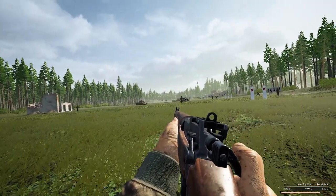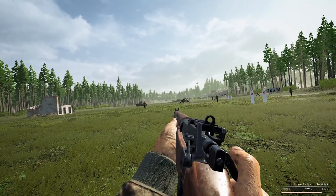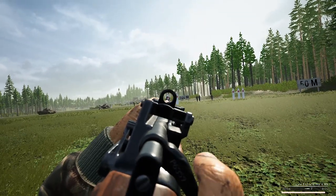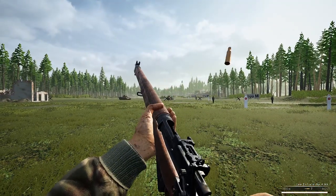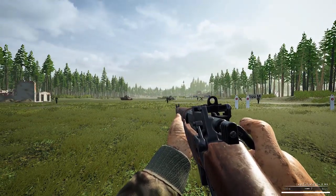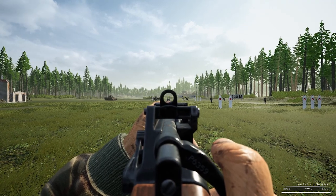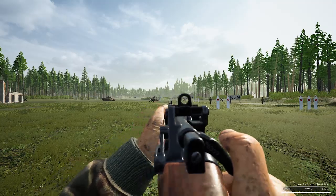As you can see in the bottom right corner, using sprinting drains your stamina bar, which I'll explain shortly. There is also a lean system in Post Scriptum that can be done in all three stances — standing, crouching, and prone. The lean system is very important for getting behind cover while still being able to engage targets. Stamina is incredibly important — it entirely determines how your gun handles. Without focusing your weapon, you have a large amount of weapon sway, making hitting distant targets virtually impossible.